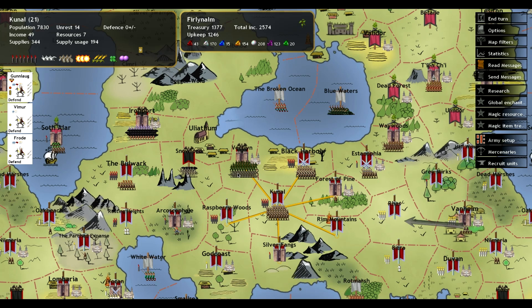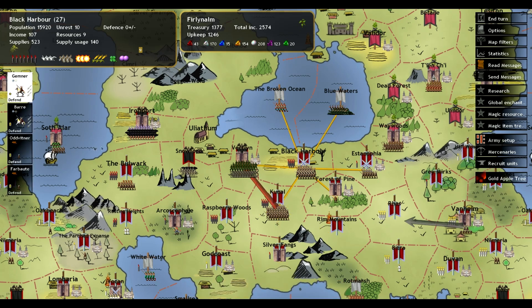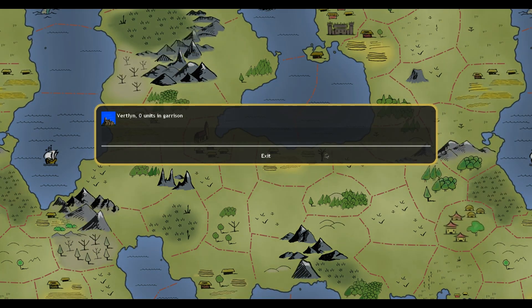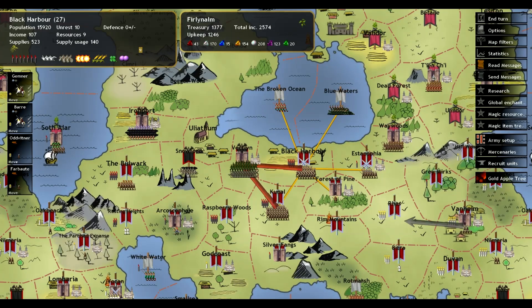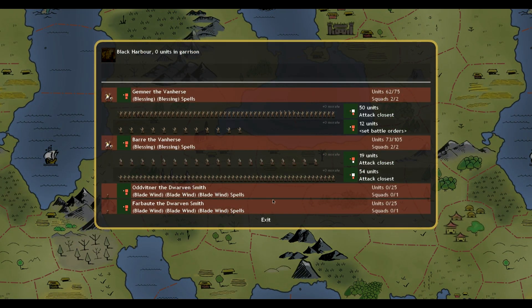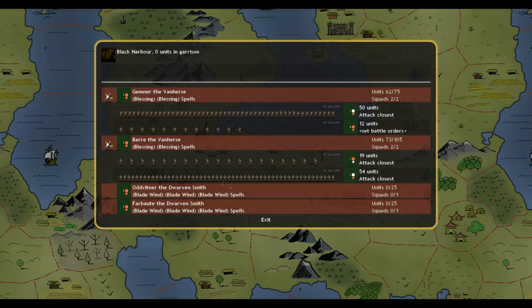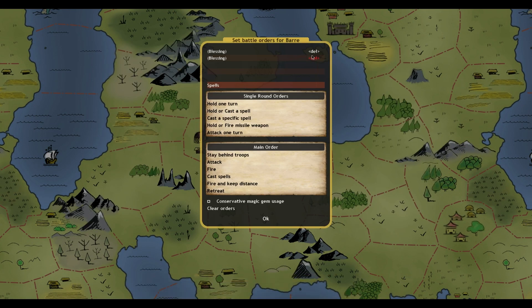Alright guys, this is it — this is the big battle, this is what we've all been waiting for. How do we set it up so we can see our battle positioning going into that province? I know there's a way but I can't remember.